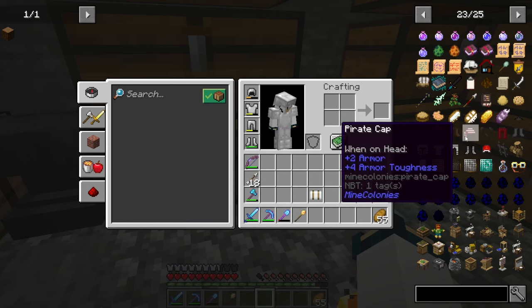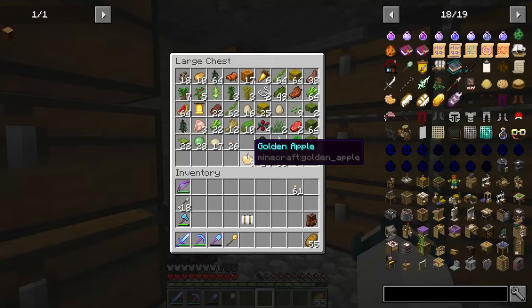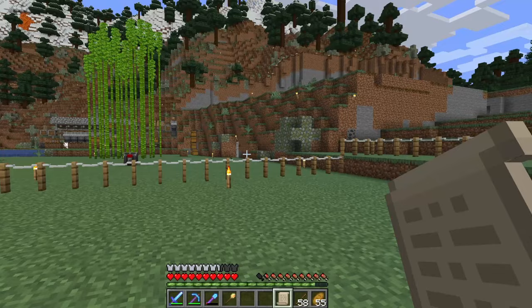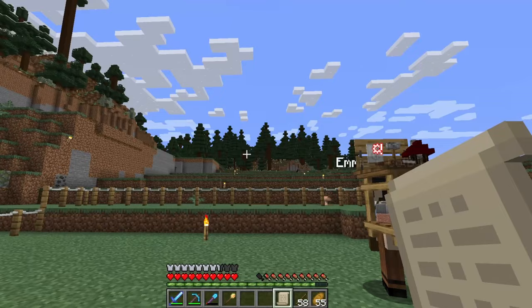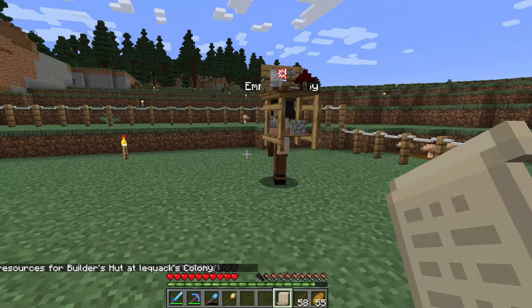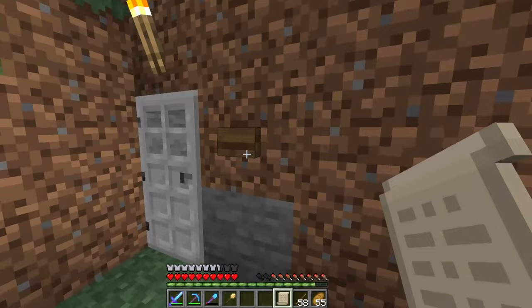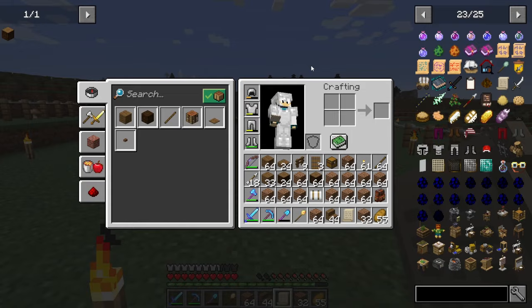Another thing that makes figuring out what the builders need a lot easier is these resource scrolls. That just takes two leather and some sticks to make. The nice thing with resource scrolls is if you don't want to keep going back and forth from the builder's hut to your house to figure out what the builder needs, you can get these. In order to set it, you sneak and right-click on the builder's hut you want to set it to — then you can take this anywhere you want, making it ten times easier to figure out what material you need.